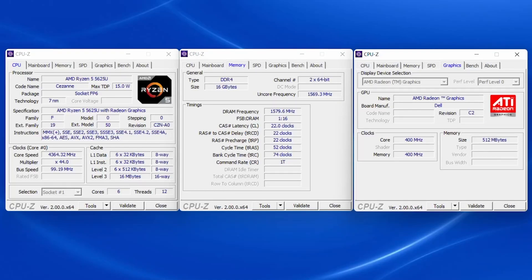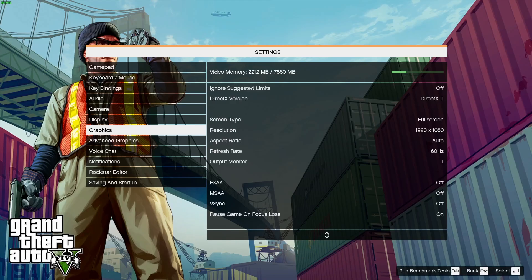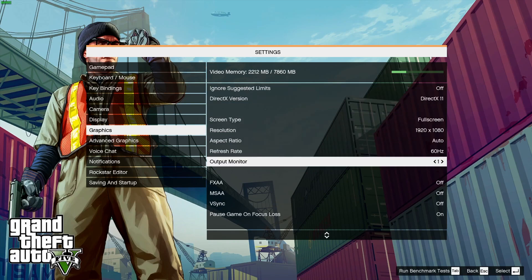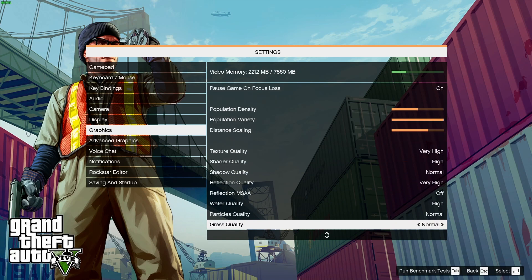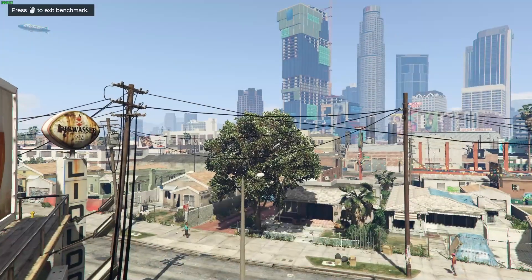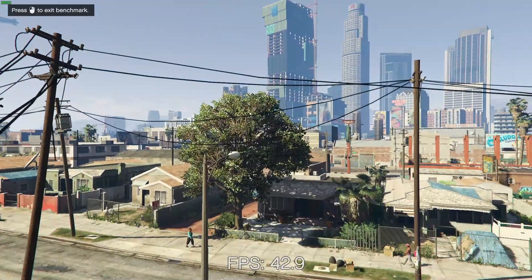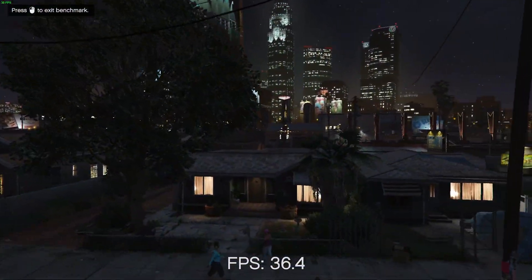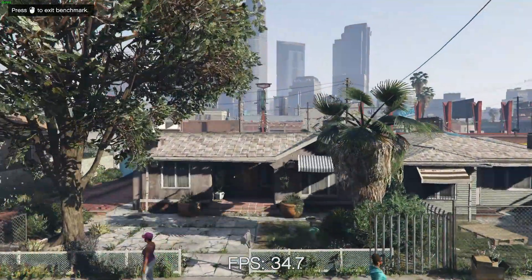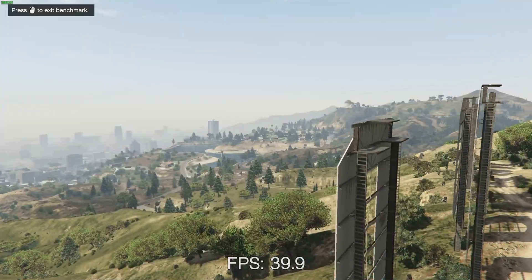Hi, I'm James, and today we are taking a look at Grand Theft Auto 5 running on the AMD Ryzen 5 5625U Barcelo APU. We are running this at 1080p and the default settings that the game detected, which are a mixture of the standard, normal, and medium presets, with some detail settings turned up to high — basically as the game ran out of the box.